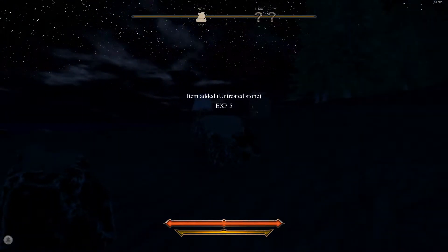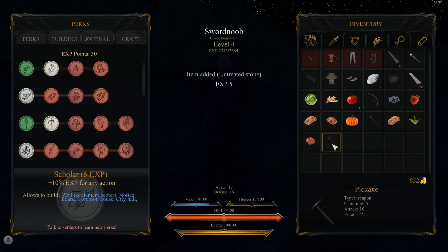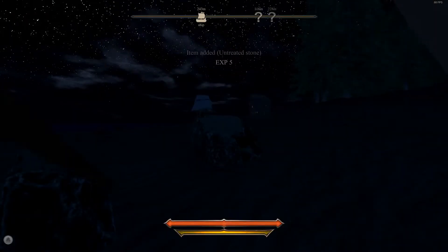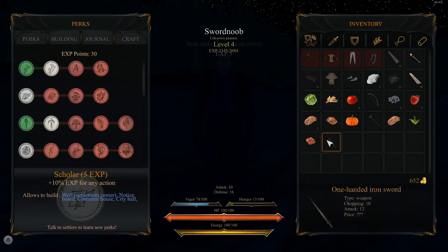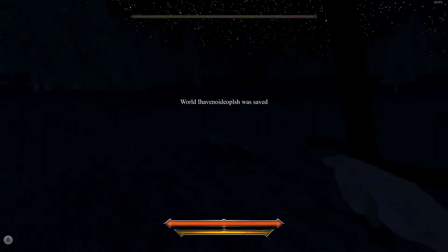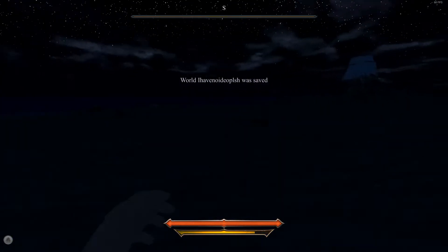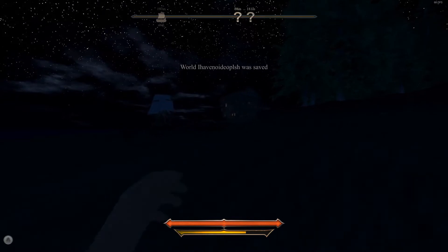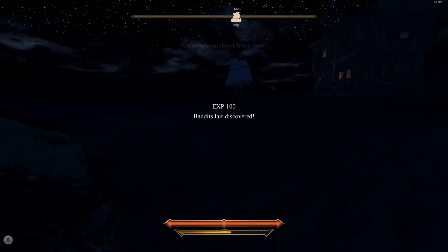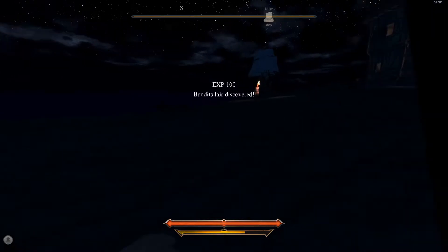That was just an ordinary untreated stone. I still don't know how to add tools and weapons to the quick bar. There's a fight going on. It's a bandit's lair - this could be bad. I'm glad I saved.